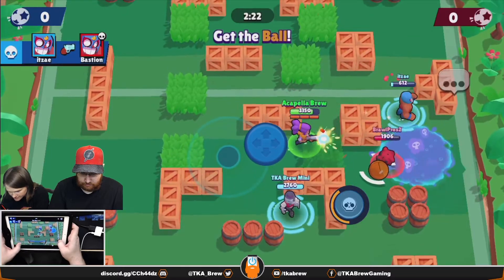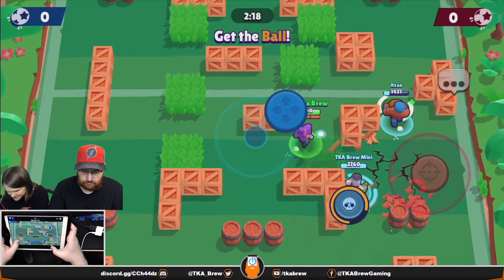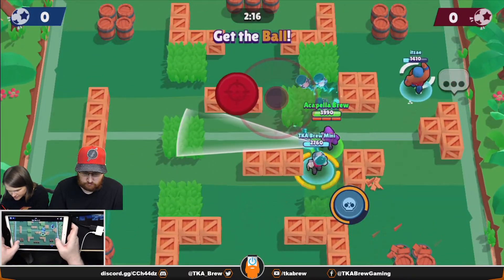Moving and firing at the same time does take some getting used to. In Brawl Ball it's like soccer — when someone has the ball you can shoot at them when they don't have it, and the idea is to try to eliminate them so it's easier to get a goal.